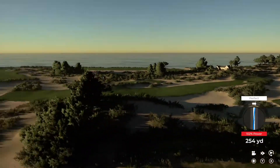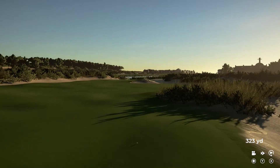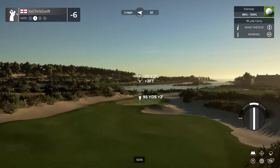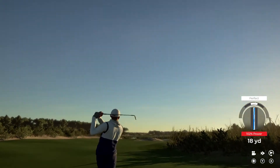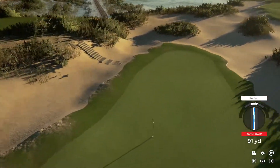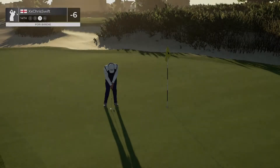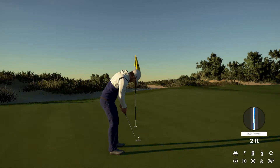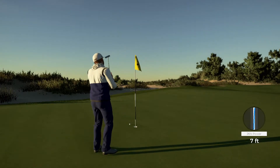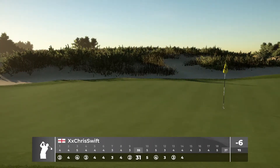Six under par currently. All right, stepping up to a par four here. I think you're gonna wind up in the fairway off the tee. This one's about 100 yards out. Looks like this one's heading for the green. Way to go out there champ — six feet to the cup. Oh man. Okay, time to finish up — nice tap in for the par on this one. Score is currently clocking in at six under par.